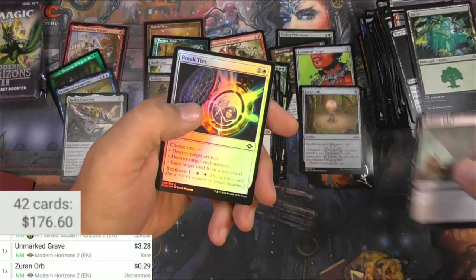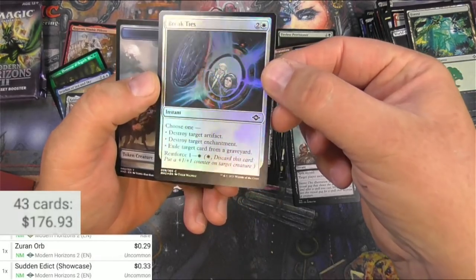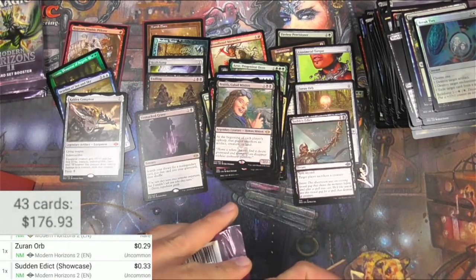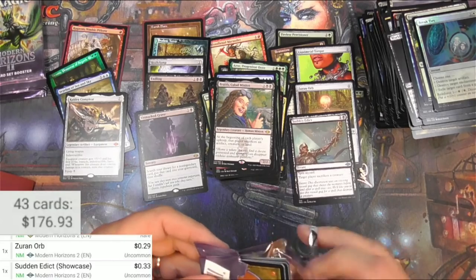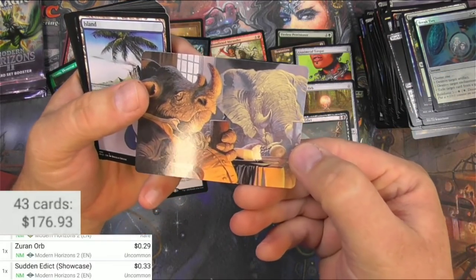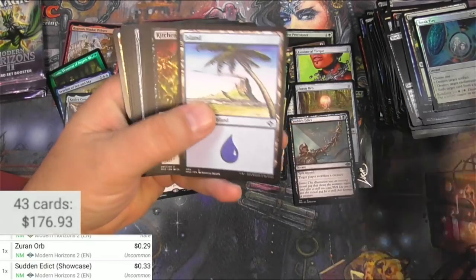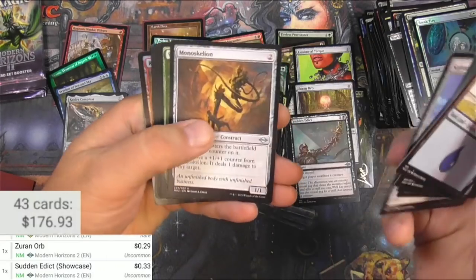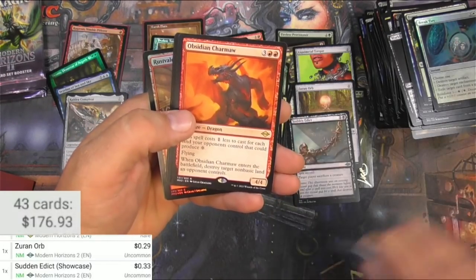Sudden Edict — I guess I'll check that too. I'm not sure what all the uncommons are in this set that are worth thinking. Hey, there's Urza just hanging out in the locket. Come on, open up here — kind of cold, my hands are not doing what I want them to do. What is this guy doing just hanging out? Late to dinner. His buddy was a little late there. Yeah — graveyard stuff with elephant and rhino — I know my animals, come on.